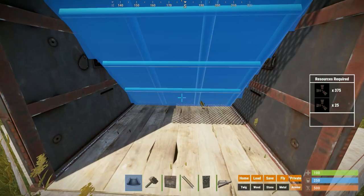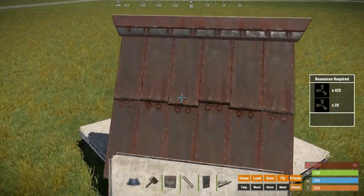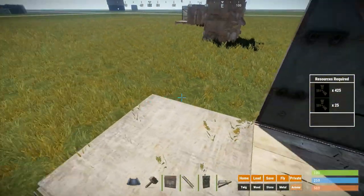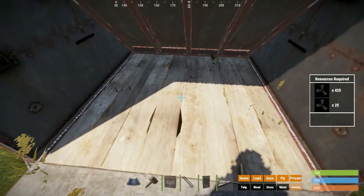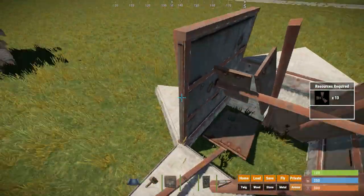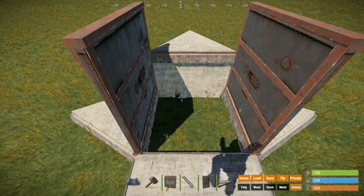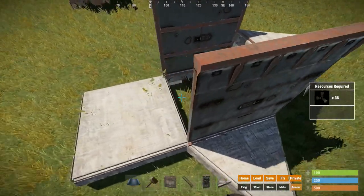Place the roof like this. Now if a raider wants to come from here into the bunker, they can't, because this roof is blocking the entrance. To open up the seal from the inside, we would have to hatch out this foundation. This will take a bit more time than the twig ones because we need to upgrade it to wood. But because we can see the soft side, it only should take you either three machetes, one salvaged sword, or one basic metal tool.